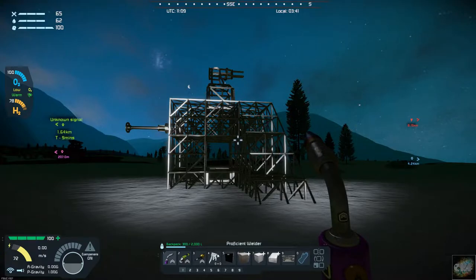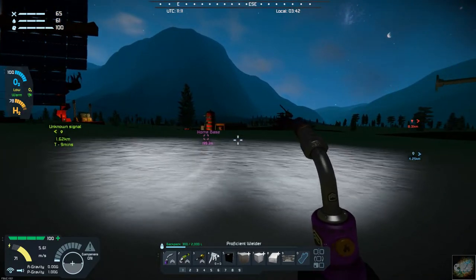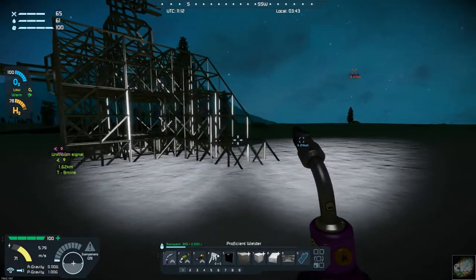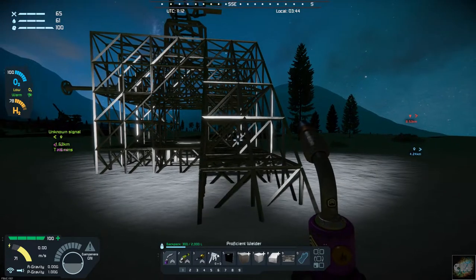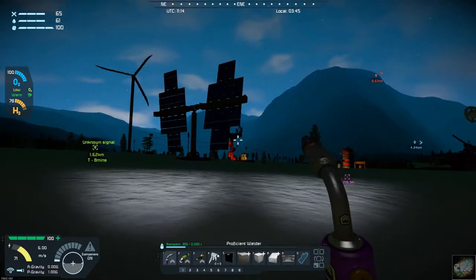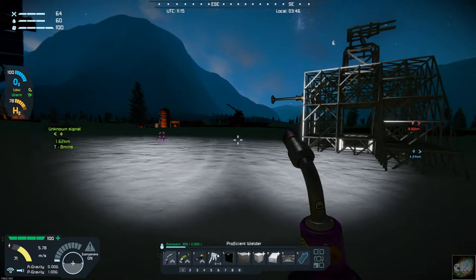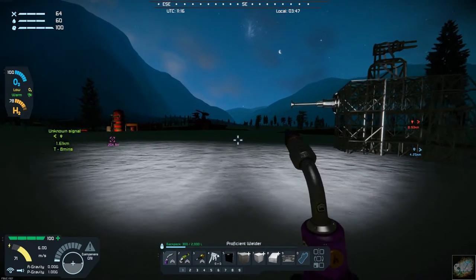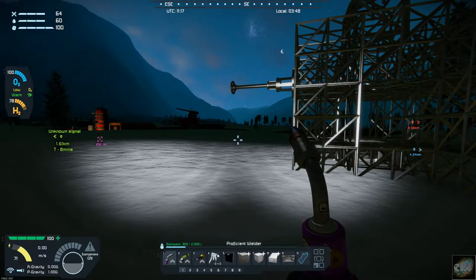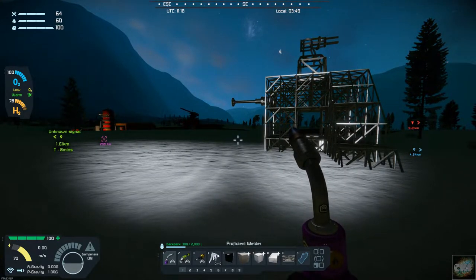Just to give you an update — I did make it back to base. I've got the nitre all being processed over there, and I was able to make one case of ammo just to make sure. So I started laying out my bunkers. I put this one out over here, and I'm just going to start working my way around and try to keep them about 100 meters from each other, and just kind of circle the base with them. That should give us some protection.